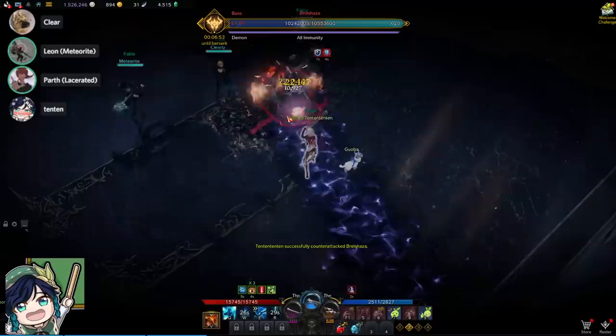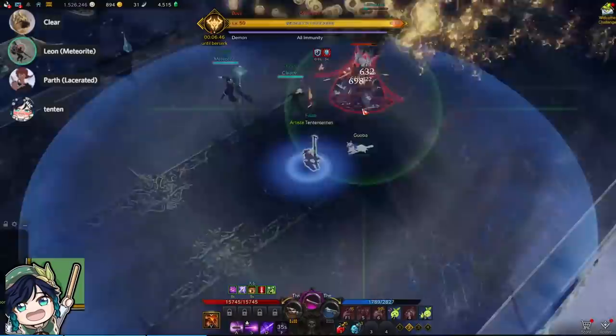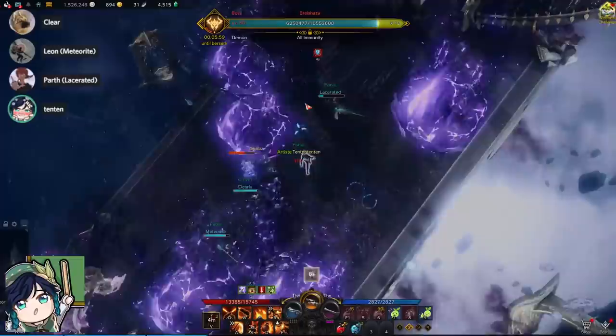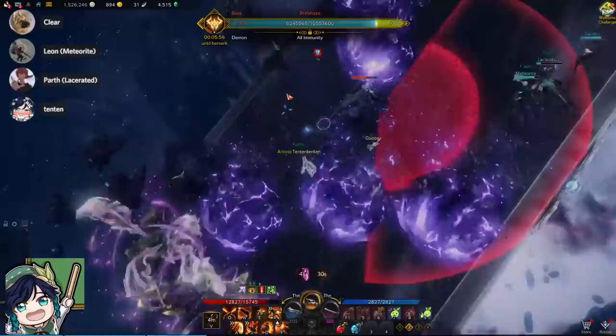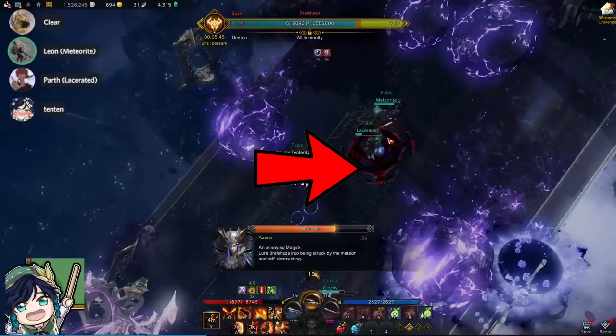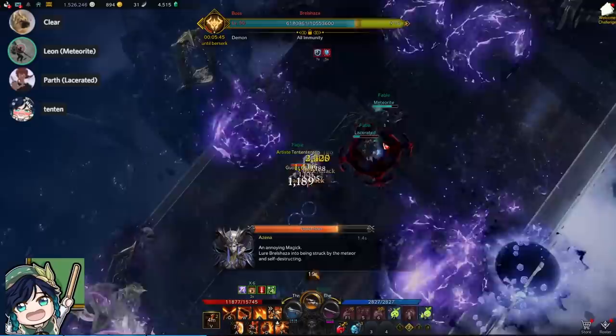The second boss fight is against Arbyshire herself. There's one major gimmick: the fall guy mechanic. At her 14th health bar, she'll rotate the map and you'll play a fall guy minigame where you must avoid rolling boulders coming down. Then you wait for a red meteor, indicated by a red mark on a certain player. That player must run into the boss to drop the meteor on her, ending the fall guy phase. For example, the berserker had the red mark and ran into the boss to drop the meteor, ending the phase.